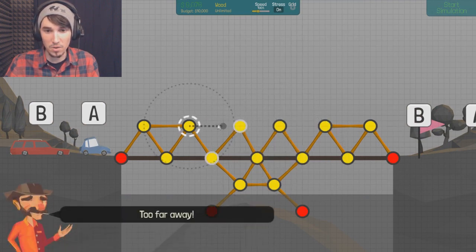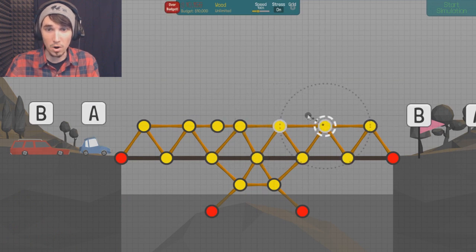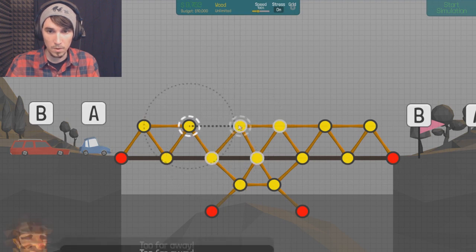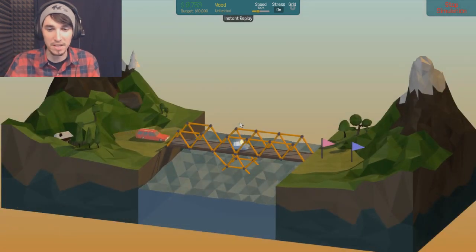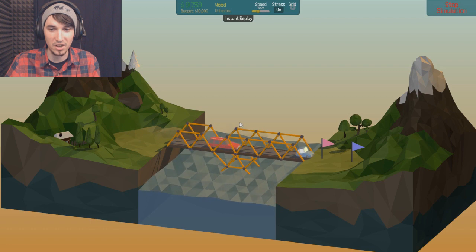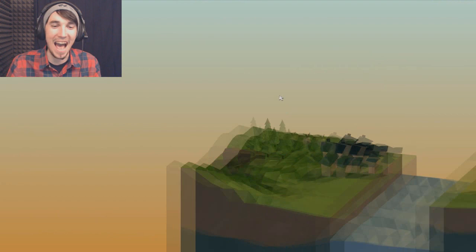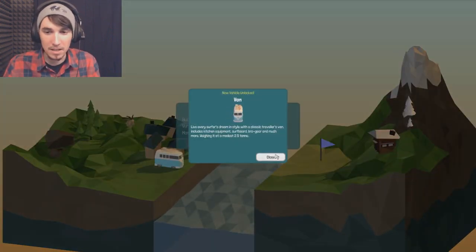Okay we were way under budget too, so we can actually kind of fix this. Oh no, that's too far away. Okay we're over budget now. Holy crap. I think it's this part right here that's causing the money issue. So let's go ahead and — will that work? That's too far away. We don't need that little connection. Look at that — we're fine. Just barely under budget too. We made it. Sweet. Oh crap it's a van! Okay. Punch buggy. Okay let's do this. And we're going slanted, so we're going up now.